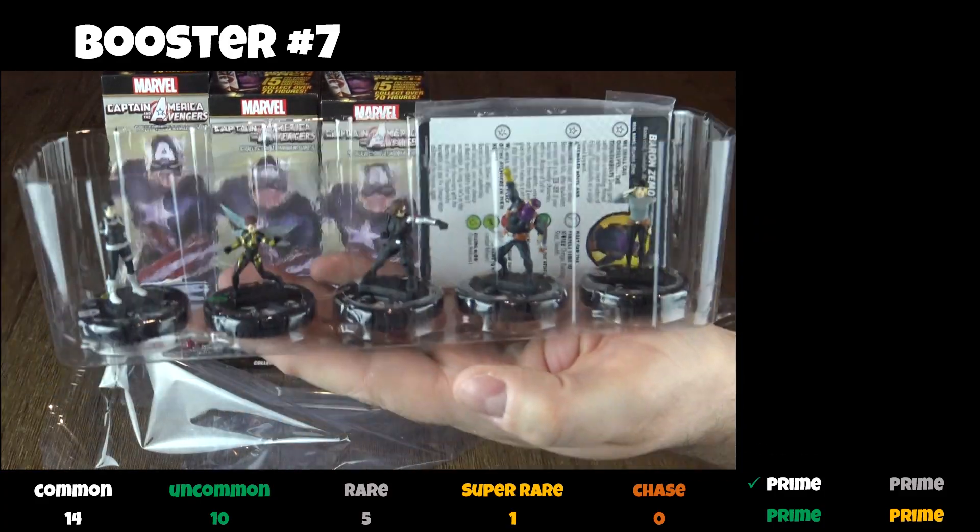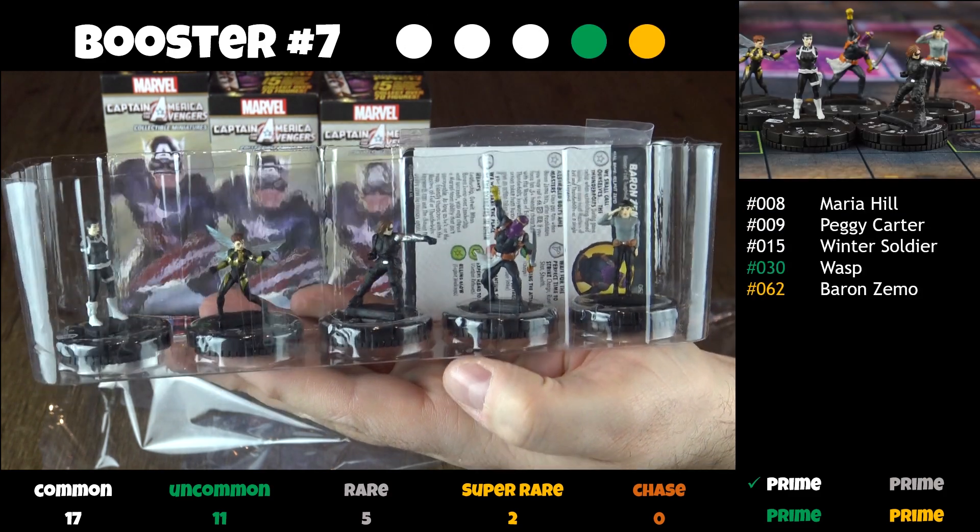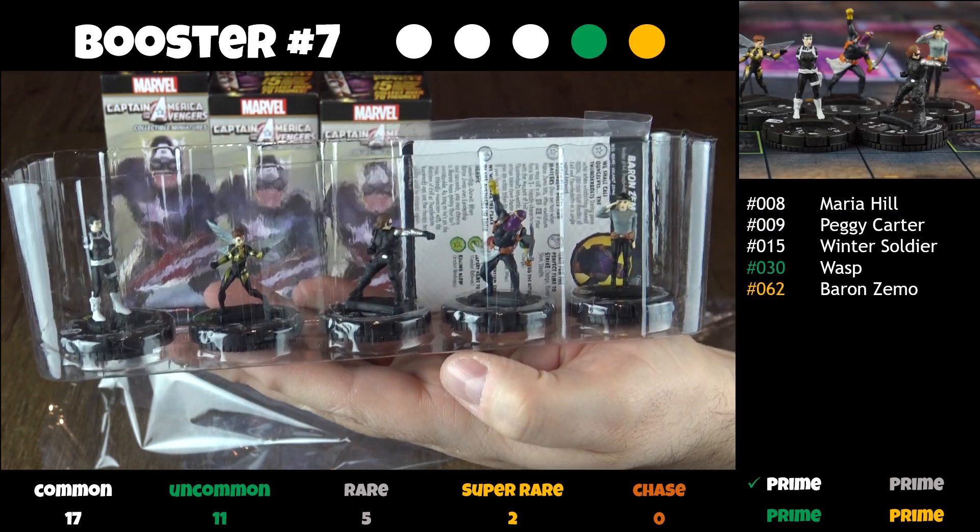In the seventh booster, we get Maria Hill, Peggy Carter, Winter Soldier, another uncommon Wasp, and a super rare Baron Zemo.